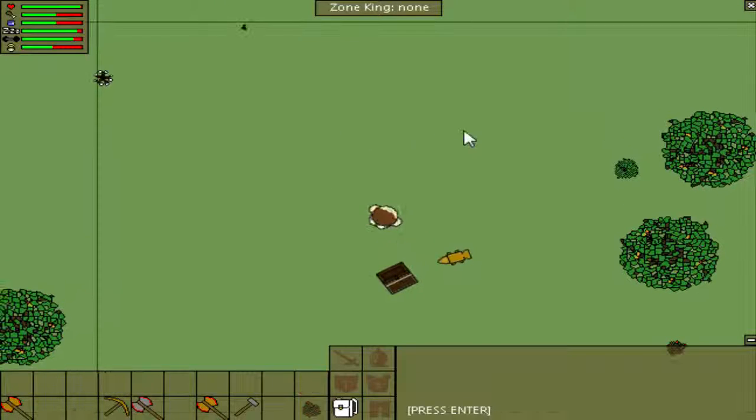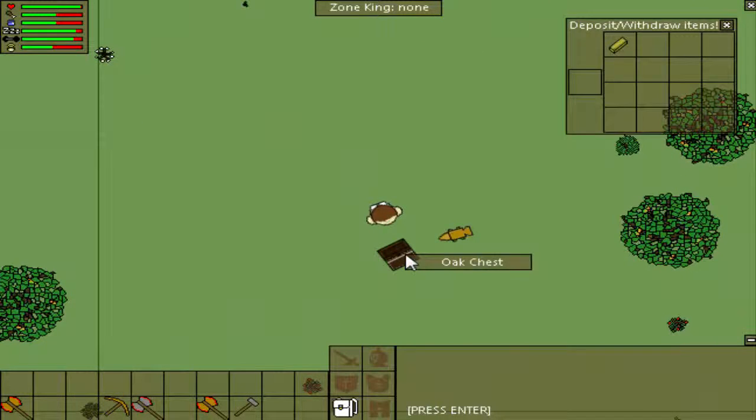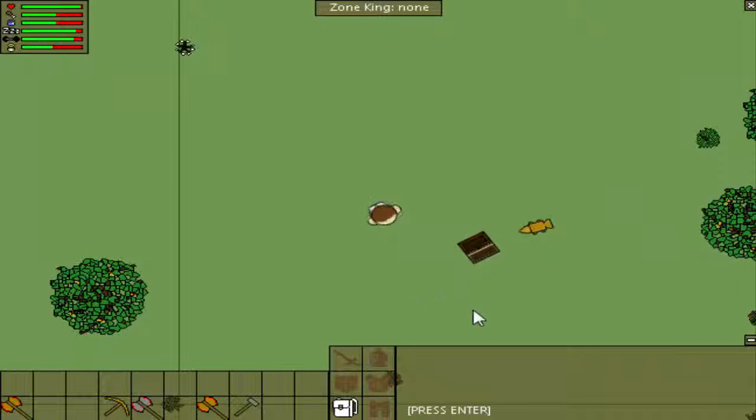Keep in mind, though, that other players — if they find this chest — can open it and take all your stuff too. So that's pretty much what we want to do next: create a base and keep this protected, like we saw that base earlier. It's pretty difficult to get in without losing all your karma and putting yourself at risk.